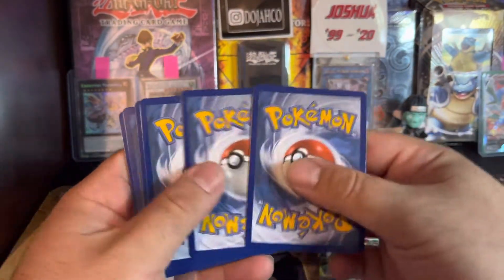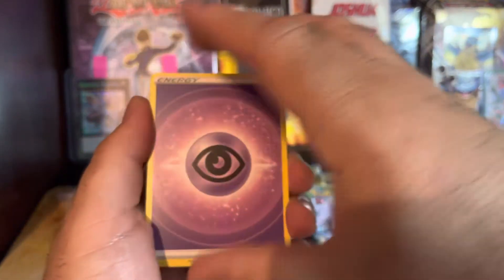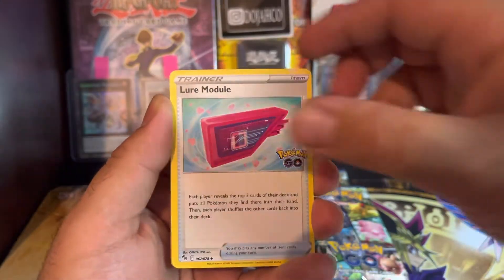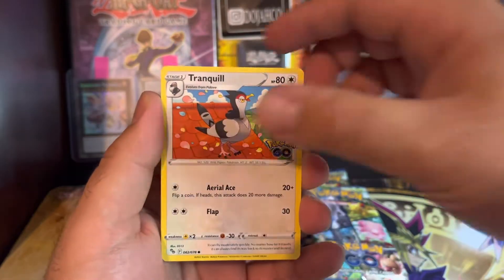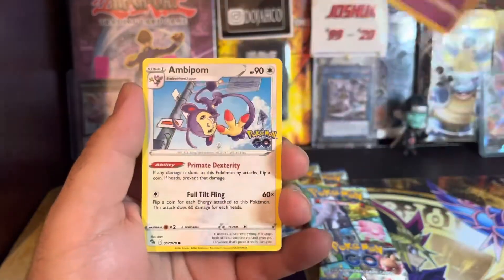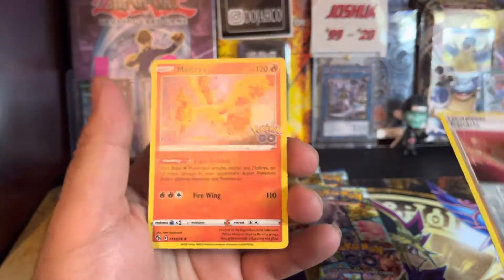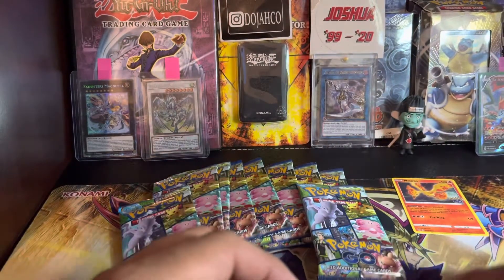Hopefully we can pull some fire. All right, let's go — got the code card. One, two, three, four. Dark energy, soul rock, layer module, allow, and Raticate — that's cool. Tranquil, Vulpix, Candela — what do we got? A Moltres! Nice, nice, not a bad holo, not a bad holo.